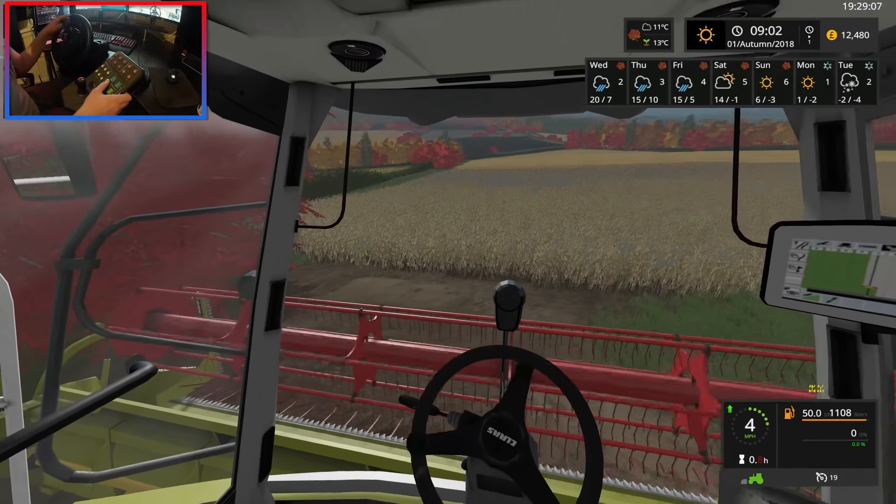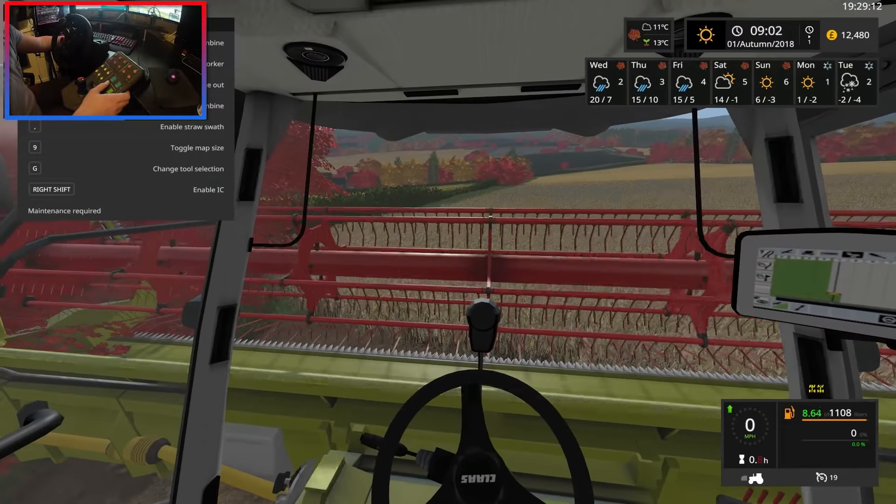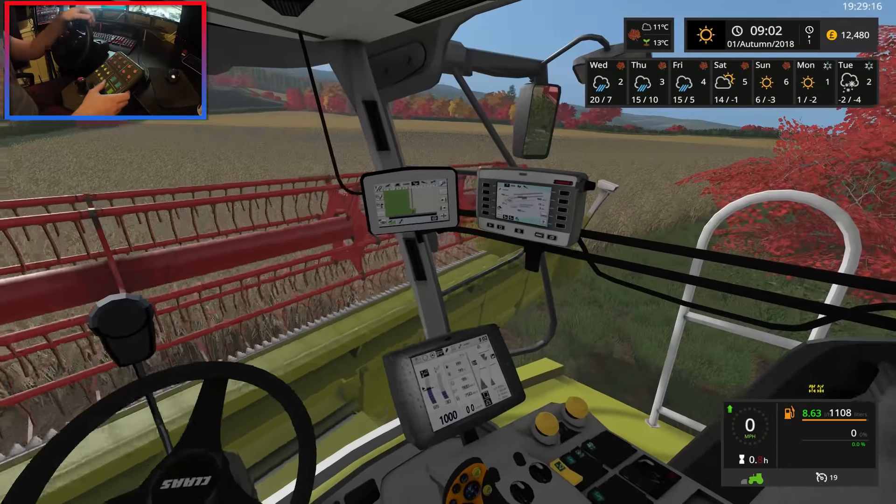We are going to be dropping a swath for this field. Let me stop to make sure we've actually got it on — enable straw swath. There we go, because we want the bales from this to sell.